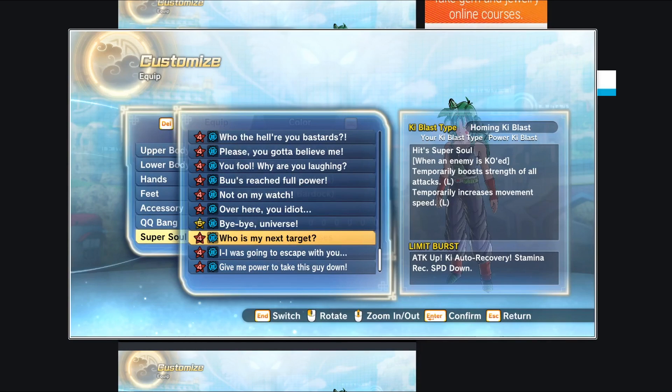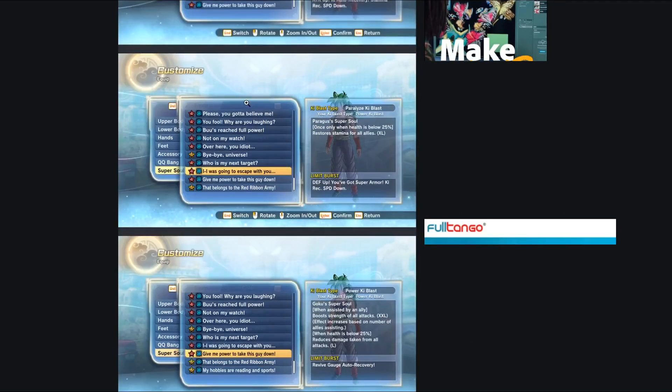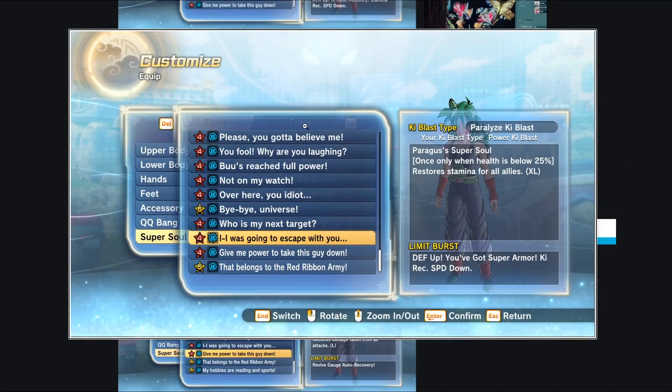'Who is my next target' — this is Hit's super soul. When an enemy is KO'd, it temporarily boosts strength of all attacks and temporarily increases movement speed. Hit already has some of the fastest movement speed in the game, so a boost through a super soul isn't really needed. This is strictly an offline super soul — Hit is a PvP monster, and for offline play I don't see this soul being used much. I prefer super souls that lean towards both PvE and PvP.